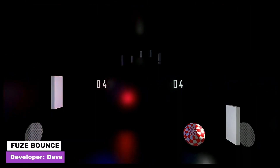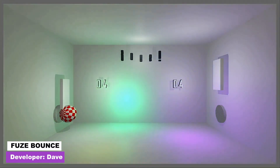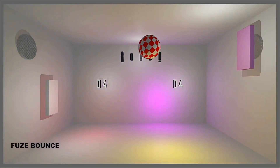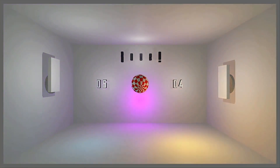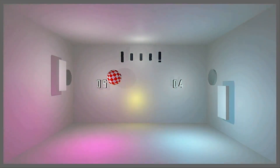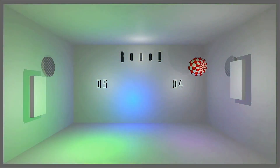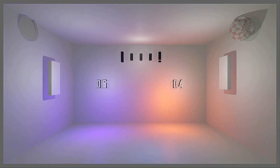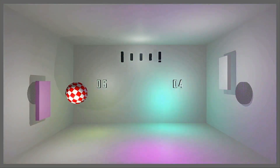Game number six is called Fuse Bounce, basically a 3D pong-like game for two players. Moving your paddles around takes a little getting used to, but it's not bad once you get your head around it, and the room transitions between light and darkness with the music adding a little variety to gameplay. It's not a bad little pong clone, but I did find the collision detection on the paddles was a little off — on occasions the ball would just clip right through them and touch the wall.